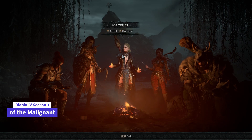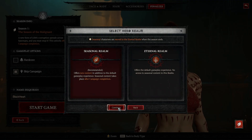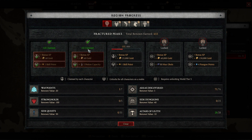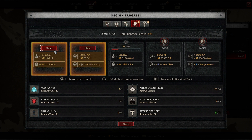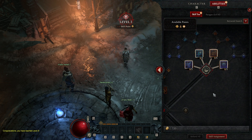At the start of the season, we have the option to skip campaign, and some of our renown does carry over. If you finished renown in the eternal server, you start with 6 skill points from renown, and also just a bit short to get the level 3 renown in every zone for 4 extra skill points - something I recommend doing around level 30.